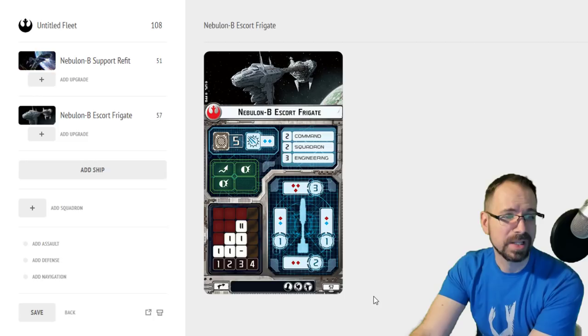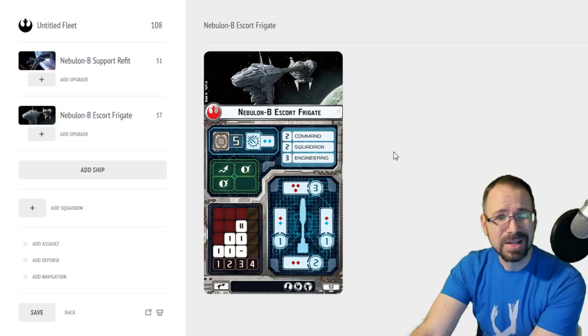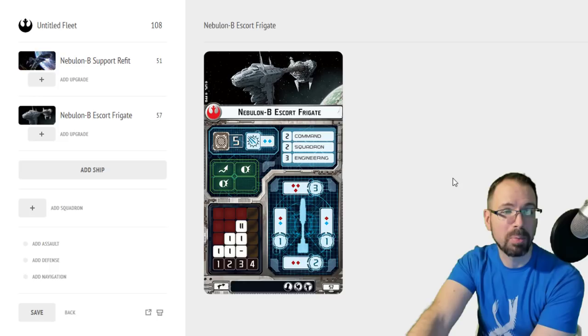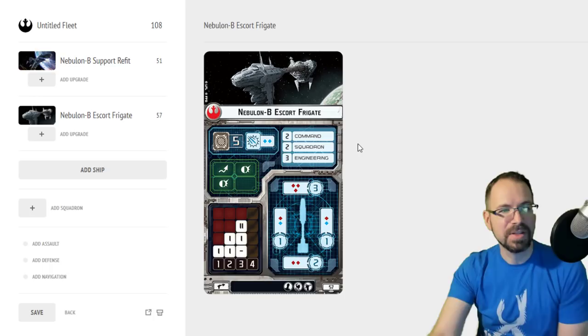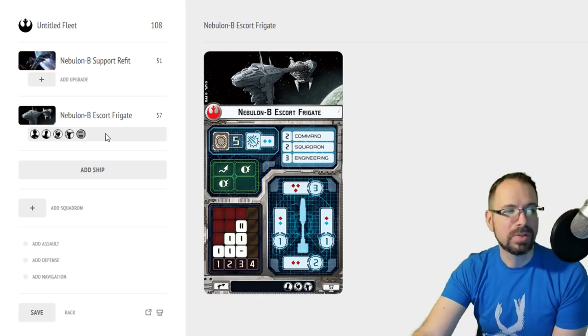Now let's look at the escort version. The main difference is the cost jumps up to 57 points, and you gain an extra squadron ability — so instead of 2-1-3 for command/squadron/engineering, you're 2-2-3, and you gain an extra anti-squadron die. That's a whole battery armament plus an extra squadron ability for only six more points, which is a pretty good boost. This is significant because there are new upgrades that work really well with this particular ship variant.